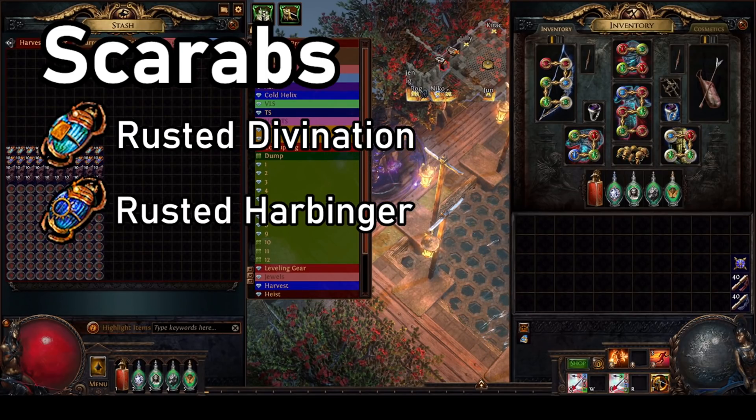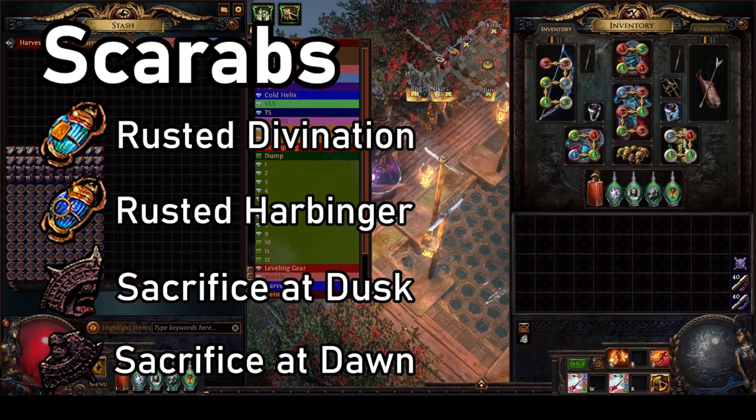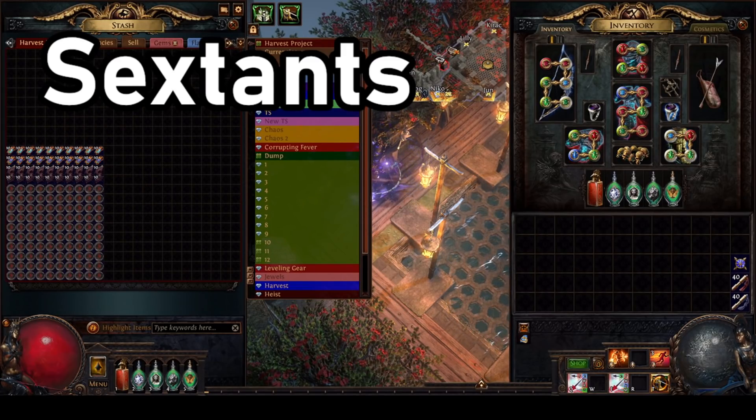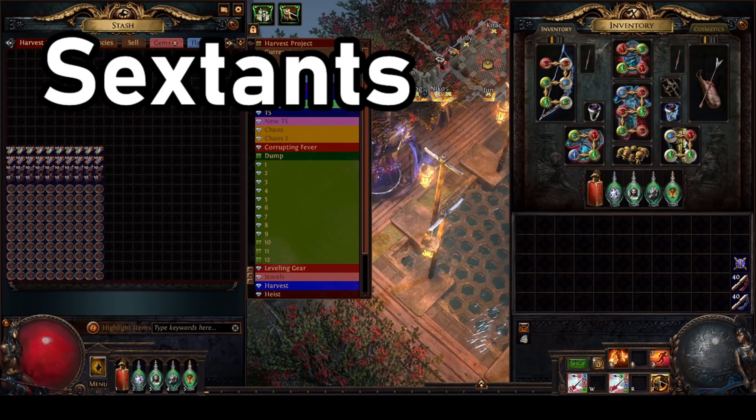For our remaining two map device slots, we are going to be running sacrificial fragments, as these are basically free to run on every map and should increase our item quantity just a little bit. For our sextants, we actually aren't going to be running any, as these add significant cost to our maps and are primarily used for juicing. And this strategy is all about low maintenance, fast maps, and detoxing from juice.